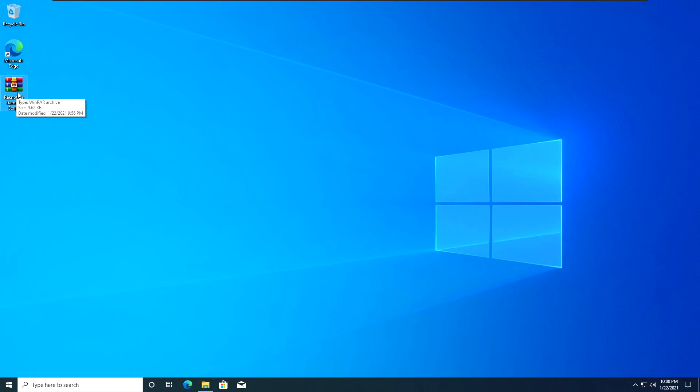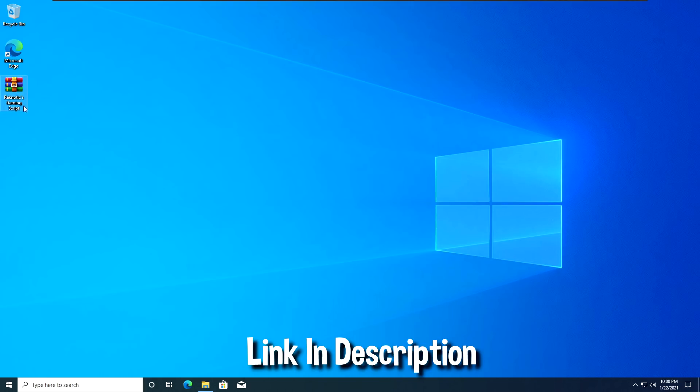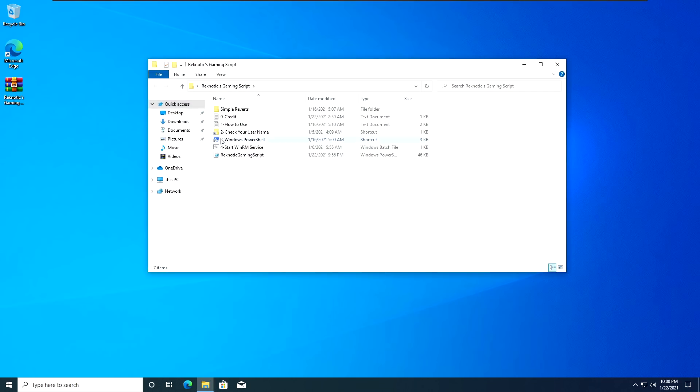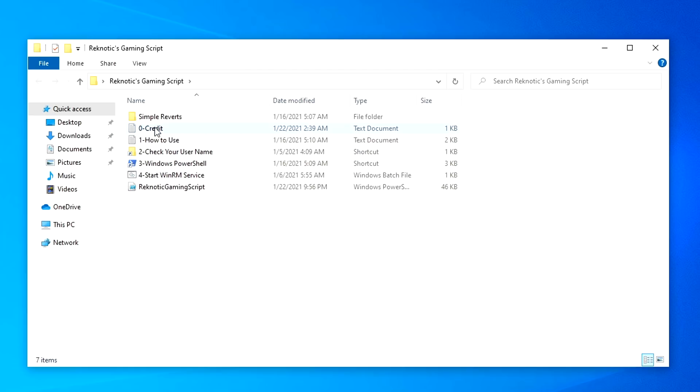What this script is going to do is change all of the Windows settings, it's also going to change settings like mouse and keyboard, and it's going to change a lot of settings inside of the registry. So this is a really powerful tool and I'm going to be showing you guys how to use it to get more FPS and boost the performance of your PC. The very first thing you want to do is create a system restore point if you haven't already, then go down into the description and download the Ragnetic Gaming Script Pack. Once it's downloaded, right-click on it and extract it using 7-Zip or WinRAR.